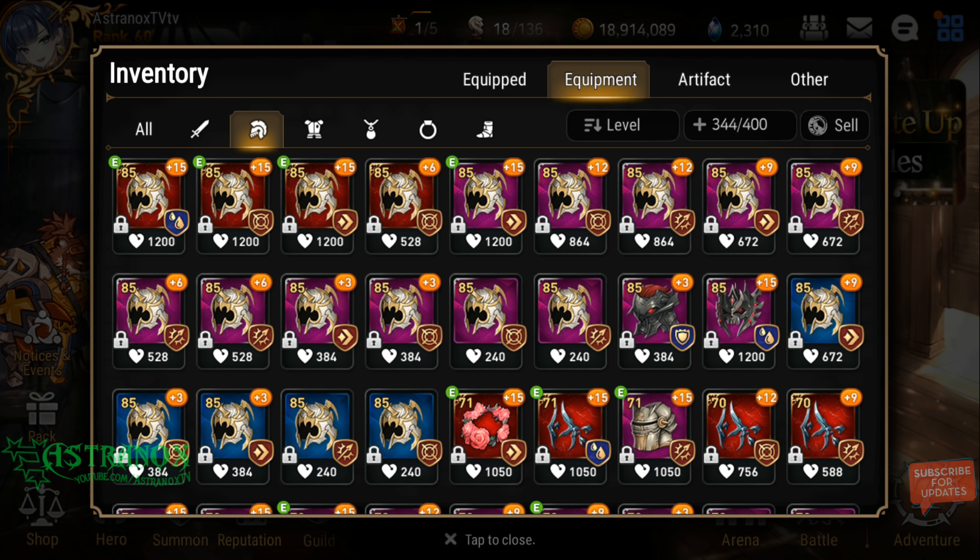If you get a minimum roll on the stat you really want — say speed — but then you also have health percentage and effectiveness, and the first roll goes into effectiveness at minimum, you could just dismiss the item at that point, or try another roll. If it rolls into effectiveness again at minimum, just flush the item. It really depends on where you are in the game. Early game you might still use it if the three substats are actually usable for a specific hero role.